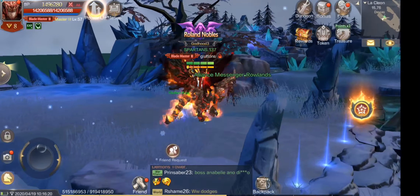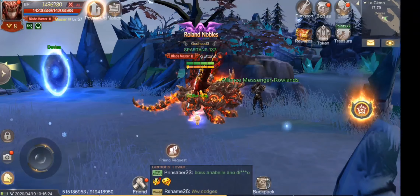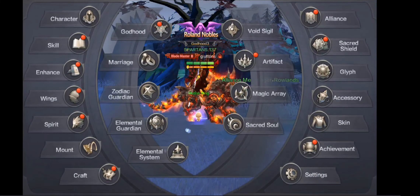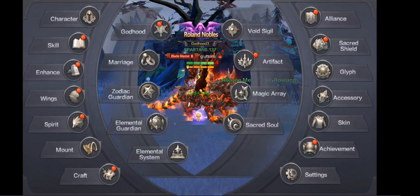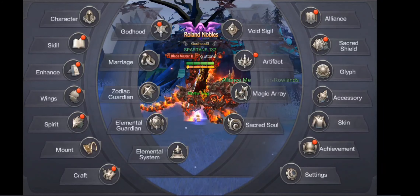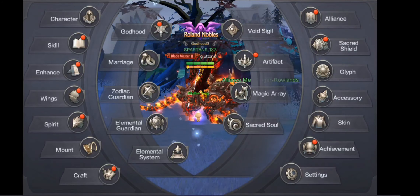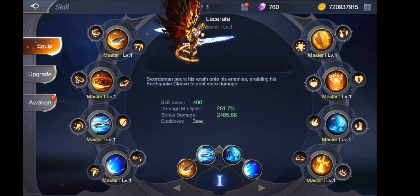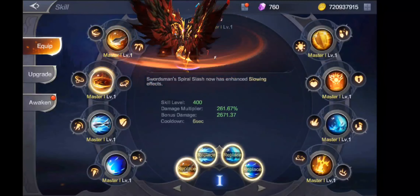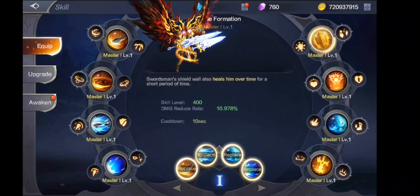Alright mga kaibigan, so sisimulan natin sa pagbubukas ng ating character. Itong frame na to. Okay guys, so each tab didiscuss natin kung anong function nya para hindi tayo malito, at anong silbi nya, at why will it help you in the long run. Okay, so first tab guys, sa skills. So sa skills guys, dito nyo makikita yung skills nyo. Basically, dito rin kayo makakuha ng malaking BP at damage.